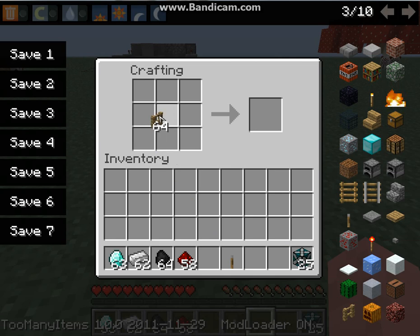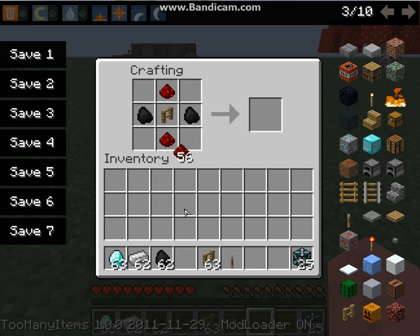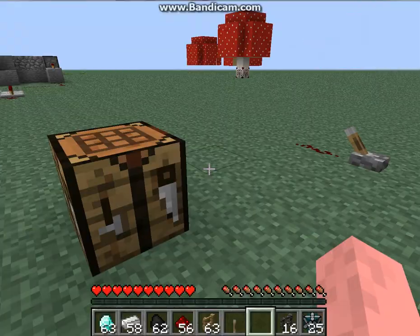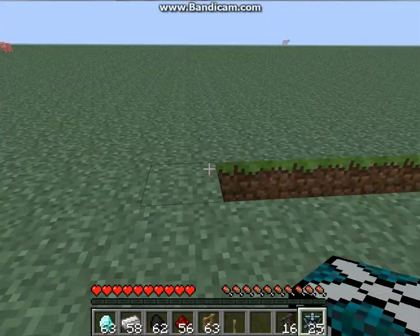Next, what you want to do is take a fence and put it in the middle, coal on each side of the fence, redstone on top and bottom of the fence, and iron in every corner, and that will give you an electric fence.